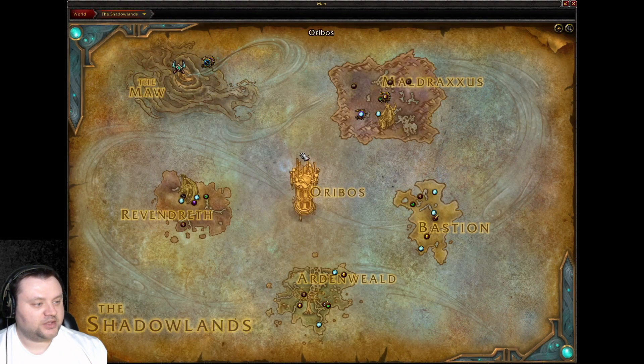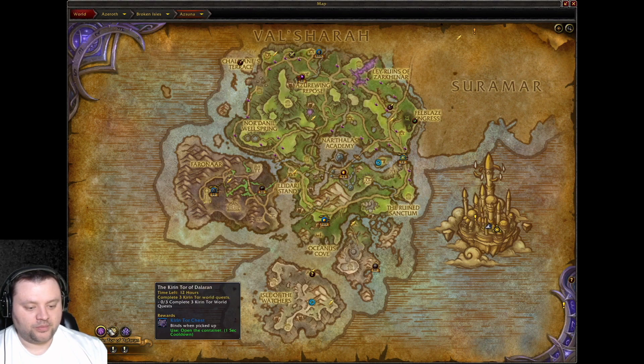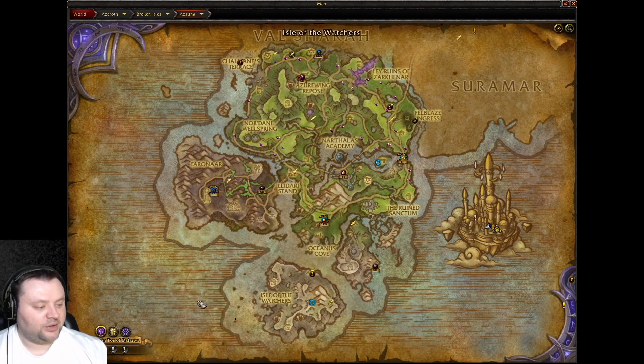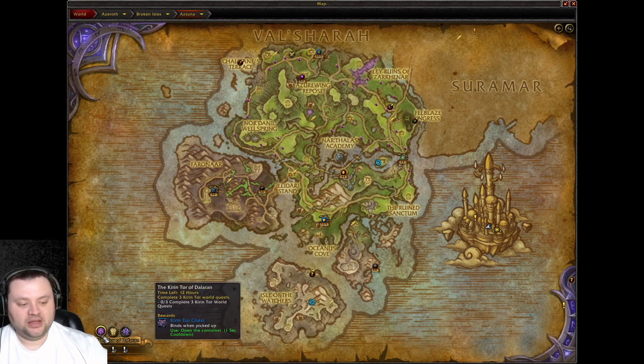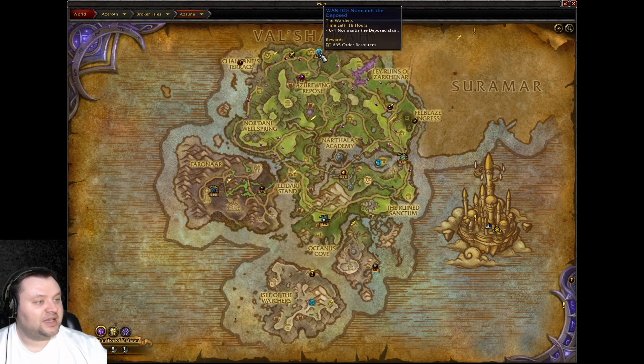But it doesn't really help us with the Kirin Tor chest. The Army of Light is anything on Argus, and Argussian Reach is anything on Argus as well. So if we go to Argus, we can knock out two of these at the same time. But ideally we'd also get the Kirin Tor ones — with Kirin Tor and the Wardens and then a zone like Val'sharah or Azsuna, you could do all three at once. Unfortunately that's not the case today.